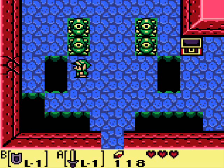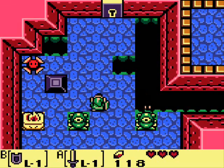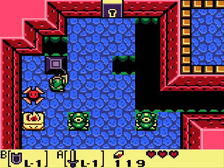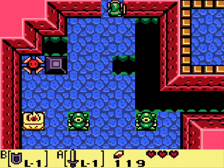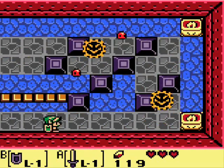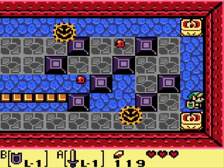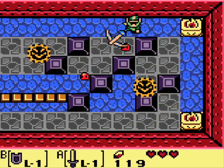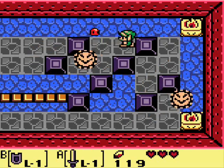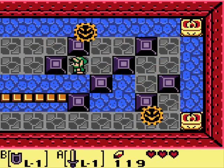That wall looks a bit weird, doesn't it? We can move those blocks with the power of our shield and go through this door. Do not touch those — they take away your health if I'm correct. Crap, up time. Little choo-choo bad.